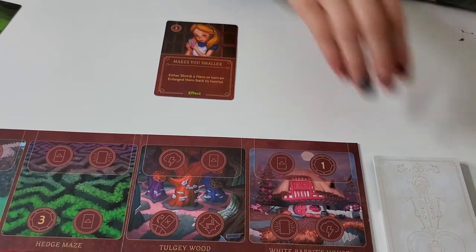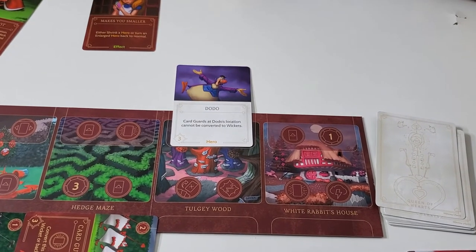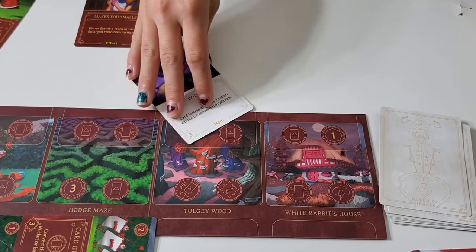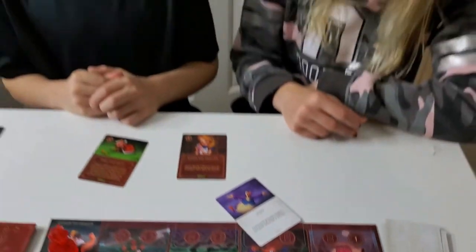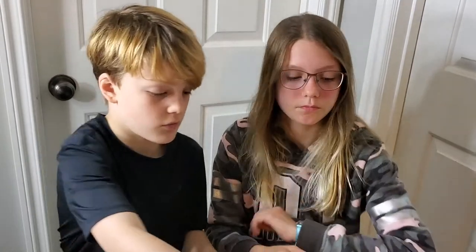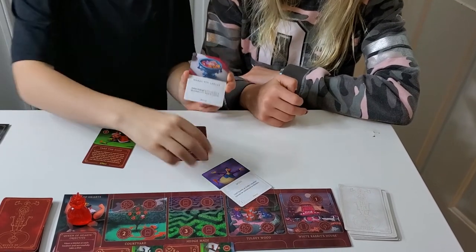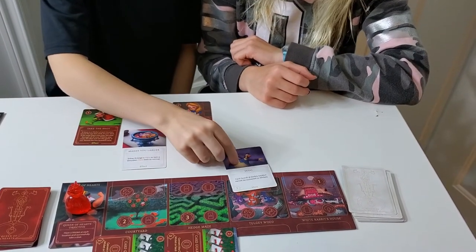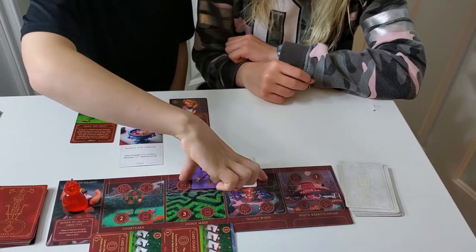There's also a shrink card — if there's a hero on the board, you can make them smaller. An important fate card that works against the Queen of Hearts is the 'makes you larger' card. If a hero was shrunk, this card can either turn them back to normal size or expand them so they cover all four action symbols at a location — blocking them entirely. That's the Queen of Hearts.